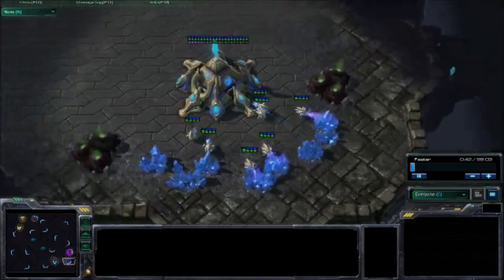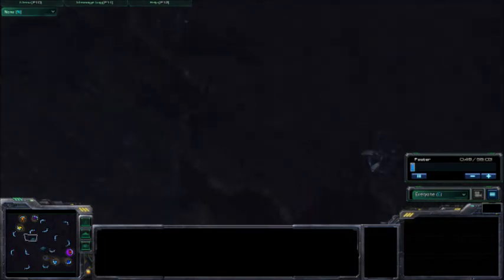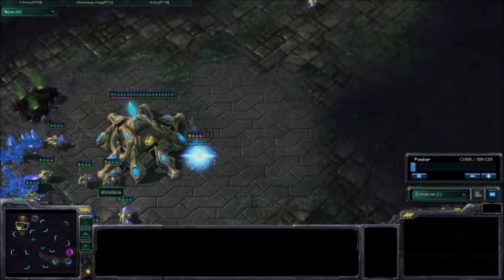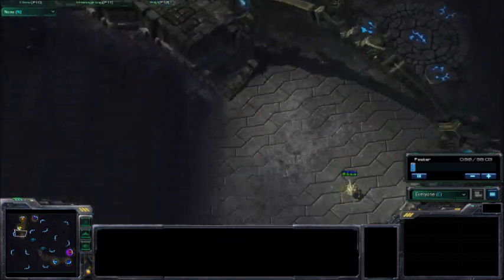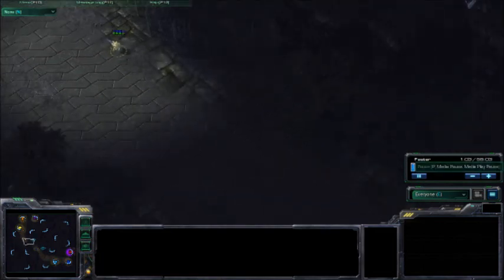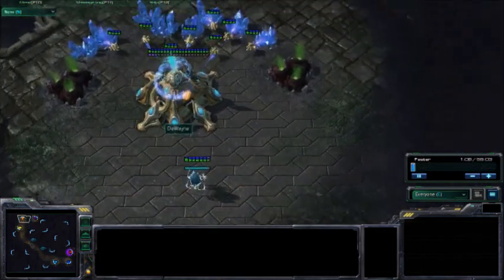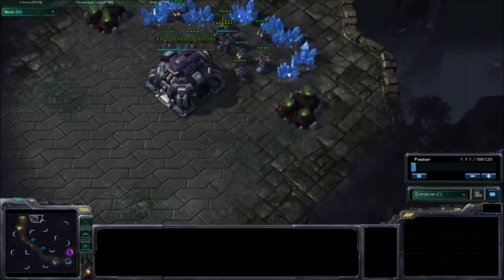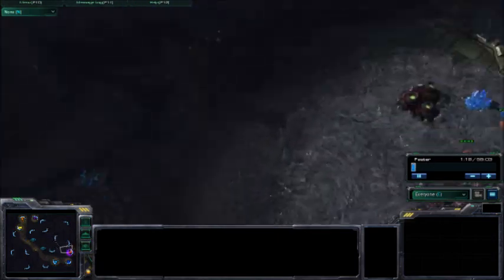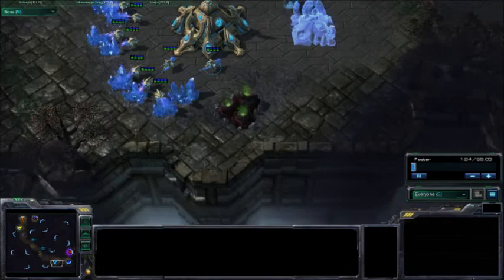This is me playing with my cousins Matt and Jordan, and we were doing this map — this is like the first time we really started getting coordinated. This is Matt right here and he is going off to do his all-time favorite strategy, a cannon rush. And then this is Jordan, and then this is myself, the only Terran. We're playing here against this Zerg guy and a couple of Protoss.